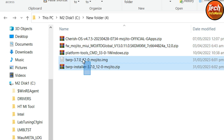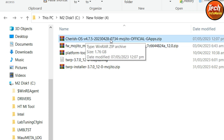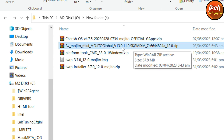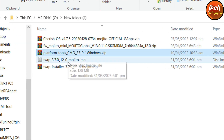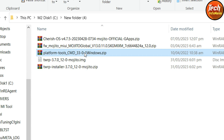These are the files I have already downloaded on my computer — all links are provided in the video description. Make a new folder and download these files: first, the Cherish OS 4.7.5 for mojito and sunny with Google apps; second, the firmware file for downgrading from MIUI 14 (about 70 MB); and third, platform tools, TWRP image file, and TWRP installer zip file.